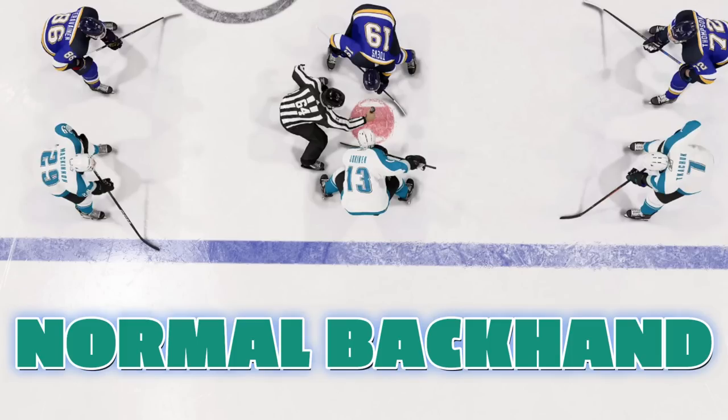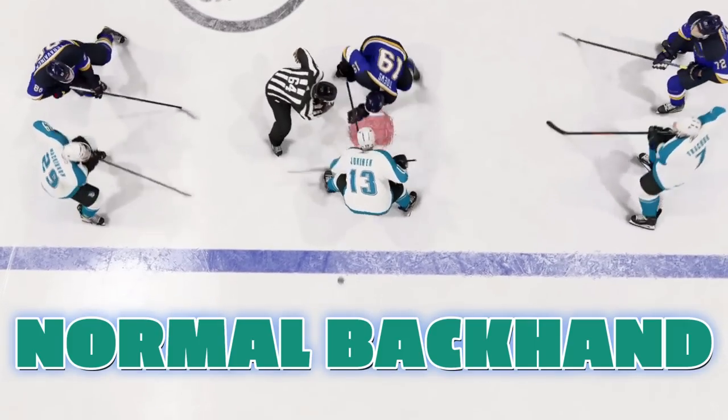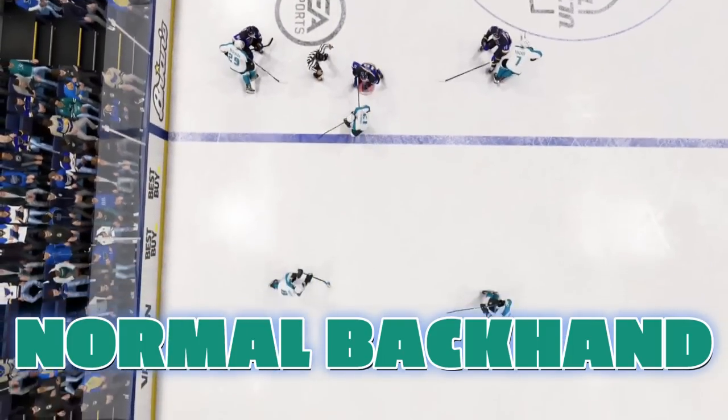Next up is the normal backhand. This is using a backhanded grip and just pulling it straight back, much like the forehand but obviously on the backhand side. This is going to be the most common face-off that you face, especially in a lower division, because people just don't know any other draw type. However, it is one of the best in the game because the only one that will actually counter and beat it is the tie-up. If you have someone that is 99 overall with golden quick draw, you should win against every single other draw type. However, as you get into higher divisions, this one becomes really easy to counter because a lot of people tie up.